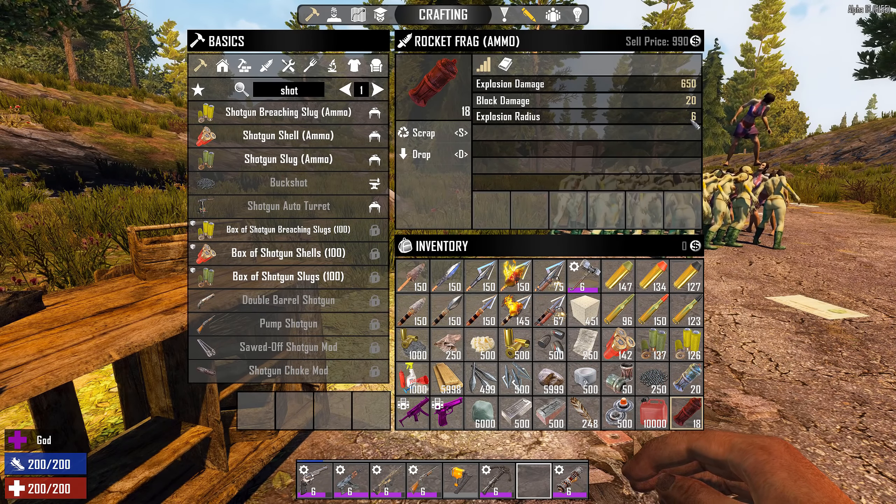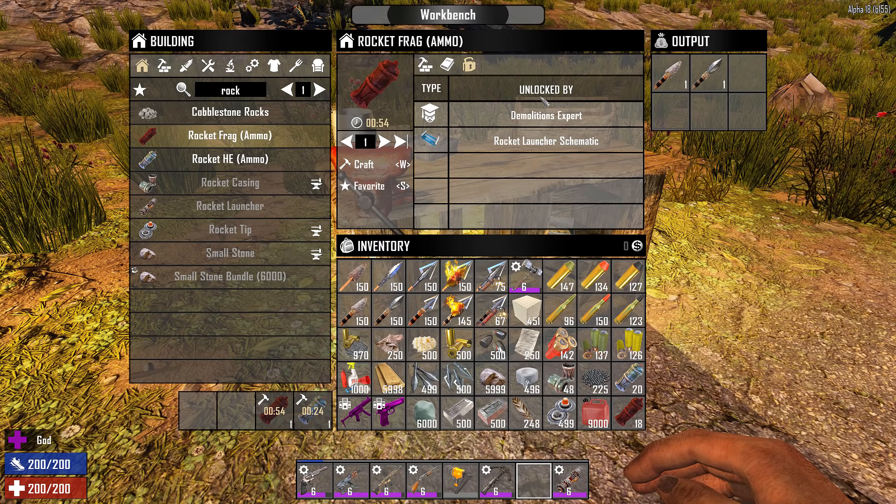How do you craft these? The high explosive requires a rocket tip from the forge, gunpowder, duct tape, a gas can, and rocket casing. You also need to unlock it from either the Demolition Expert perk or the rocket launcher schematic. The frag round is very similar — the only difference is it exchanges the rocket tip for buckshot, which you also get from the forge. Both require the same unlock: Demolition Expert or rocket launcher schematic.